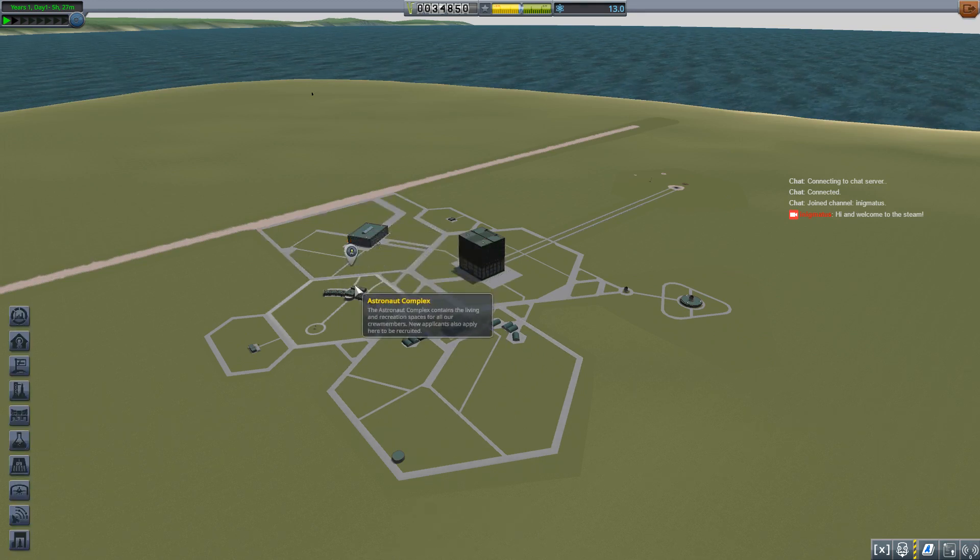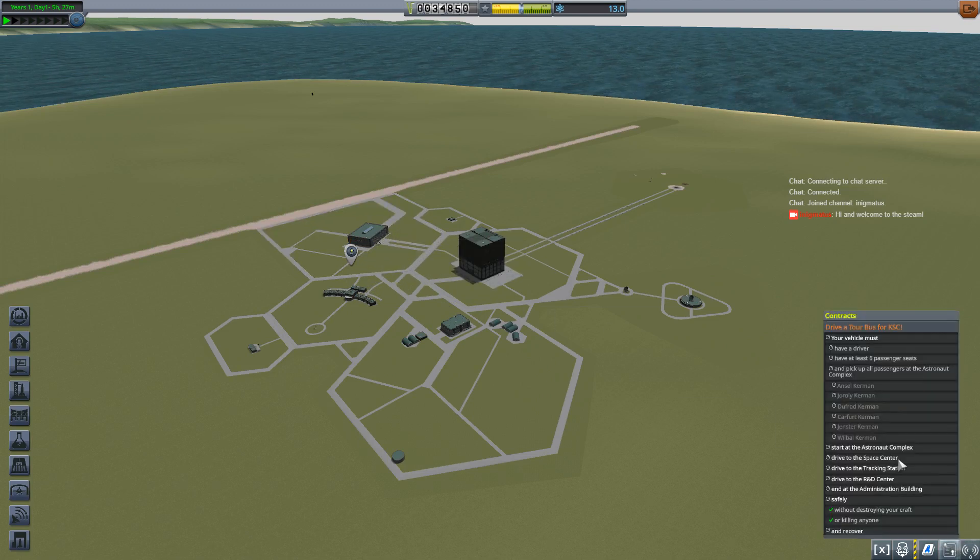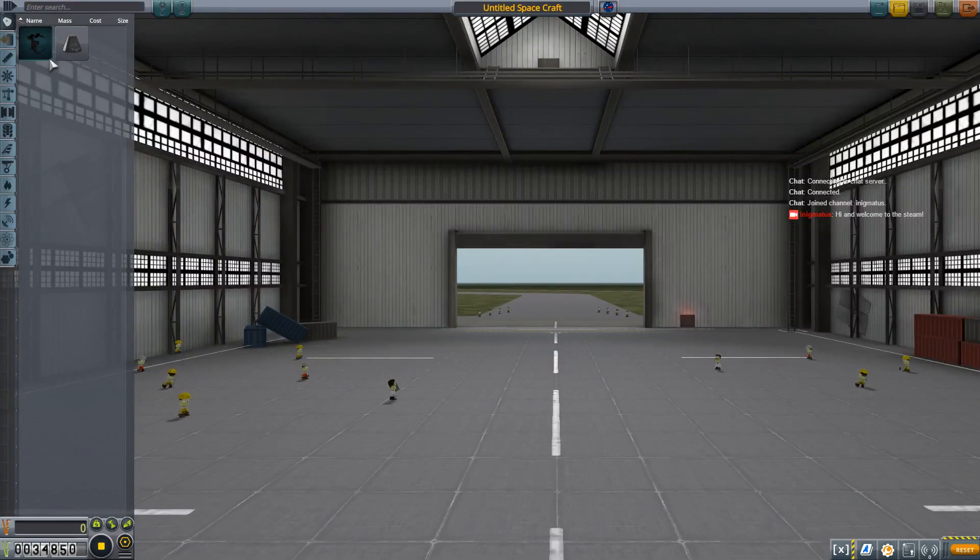Passengers have already spawned at the astronaut complex — it's ready to pick them up and take them around. I can see what I need to do: I need to have a driver, at least six passenger seats, pick them all up at the complex, and drive them around the space center. Basically like the driving car contract, with the added requirement to bring passengers along. Can I build this? Sure, absolutely. Here I go.